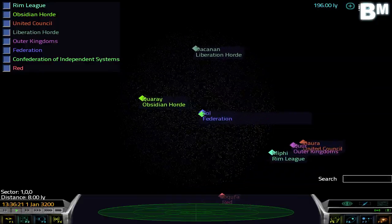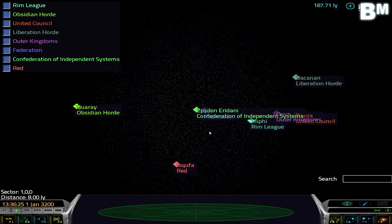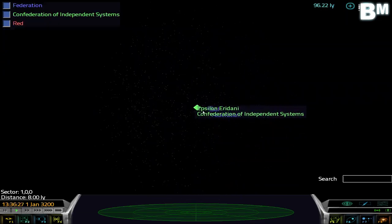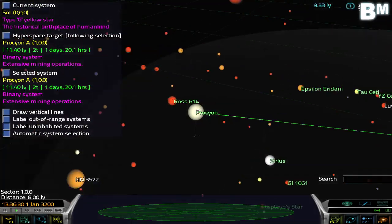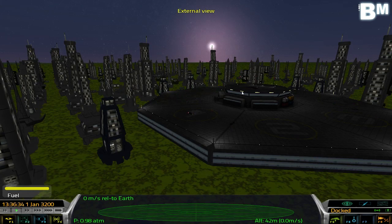Every single one of these is a solar system with a sun, planets, moons, and space stations, and you can visit them all. But yeah, let's start by looking at our current solar system and how we maneuver through this exactly.